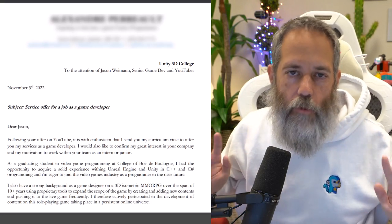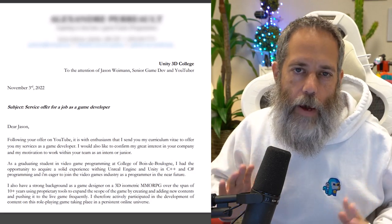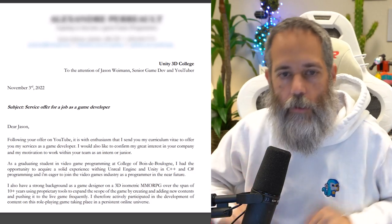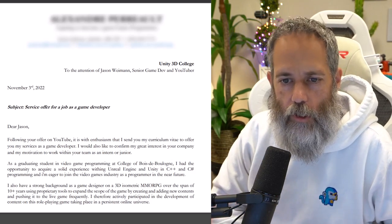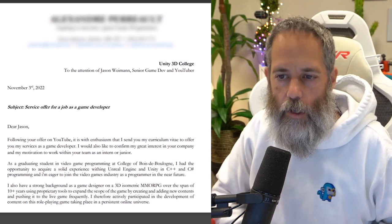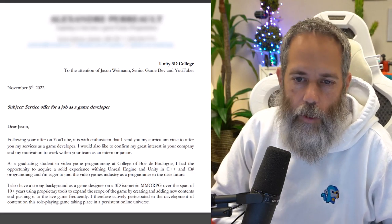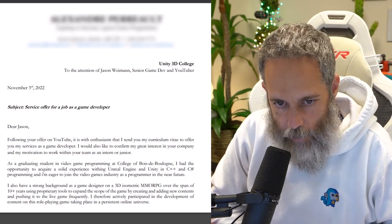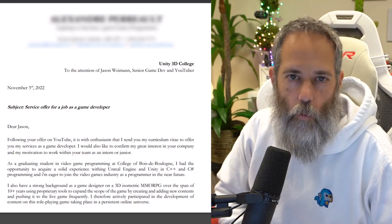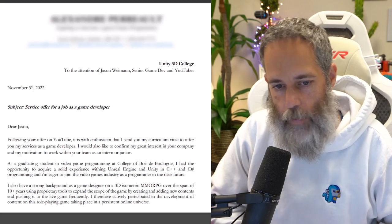We're going to start with the junior resumes. I've got two of them here and both came with a cover letter. So let's read the cover letter, talk briefly about it, and then dive into the details of the resume and what I would change, because there are definitely some things here. To start off, it's got all of their contact info at the top, which I'll blur out and hide, including a LinkedIn profile, a GitHub profile, and some email. And then it says subject: service offer for a job as a game developer. I'm not sure exactly what that means — it could just be getting lost in translation, but it's a little bit confusing.